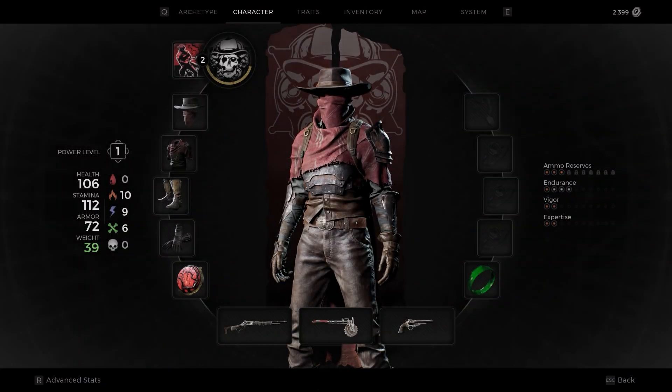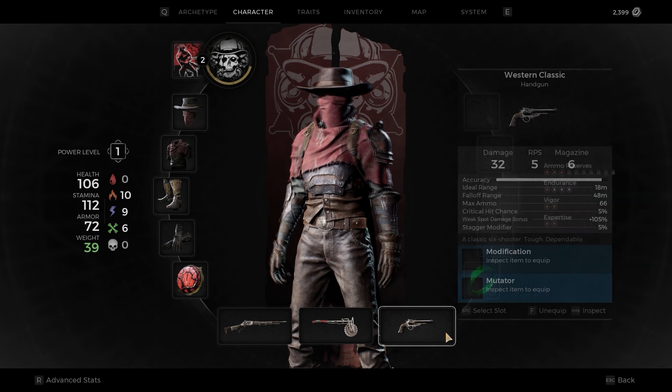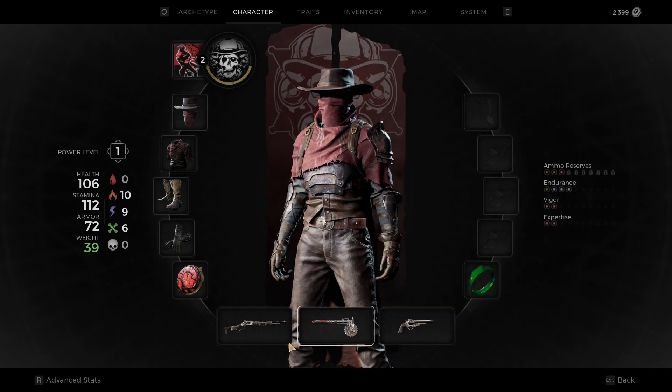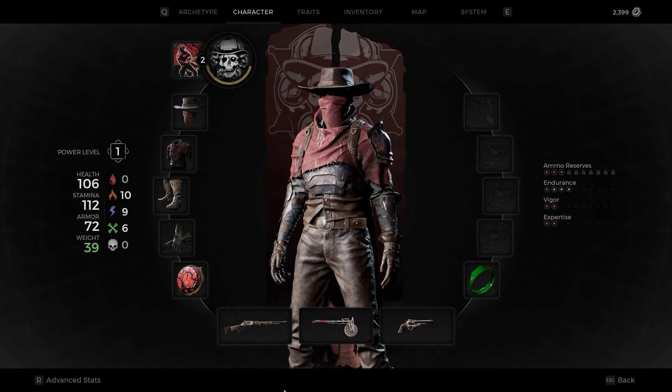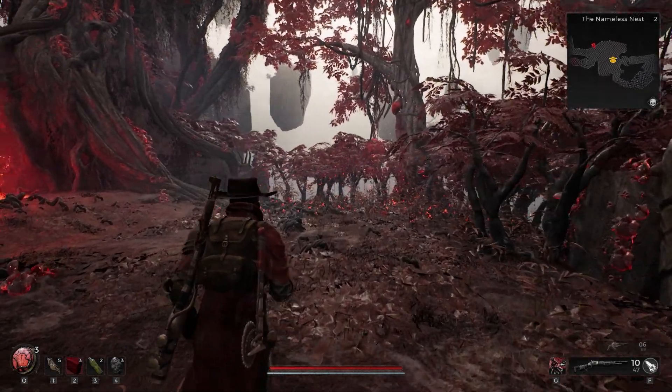As usual, there are a few things to talk about before we get into the fight. The character is a pretty new Gunslinger archetype. The only thing equipped is the Sage Stone, and the only weapon of note is the Wrangler 1860, upgraded to plus one with the Hot Shot mod.